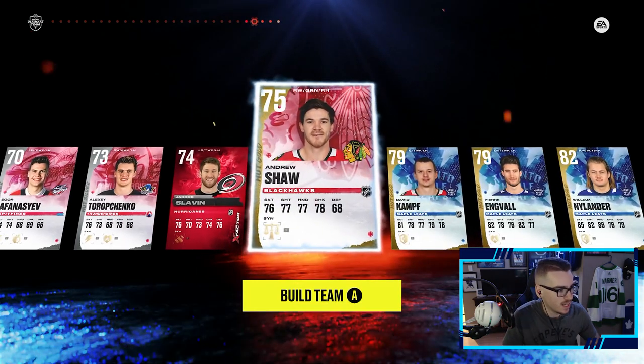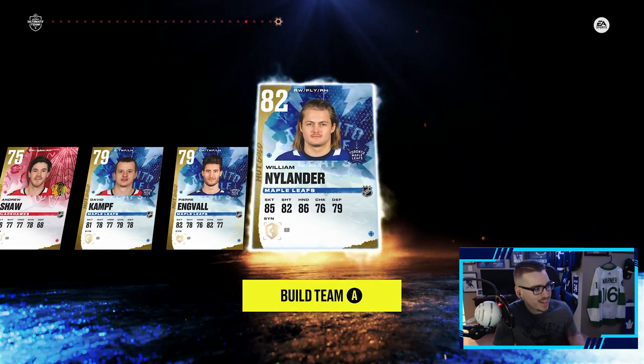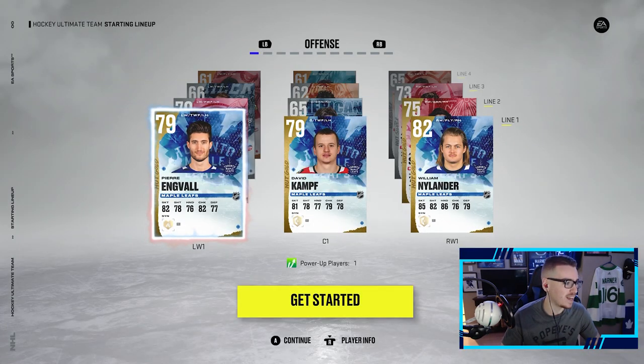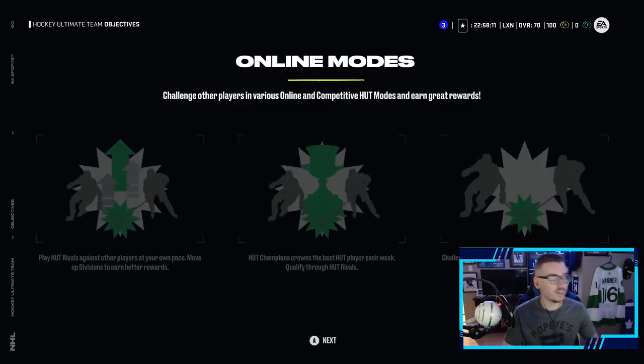I don't think we're going to use Slavin. Oh, we got William Nylander! Okay, we got Nylander, we got Engvall, we got Kamp, and then we got Andrew Shaw. Hey, we'll take that — we got a free Willy. We're just gonna do all this setup stuff and then we should get a free pack, so let me do all that and we'll get back to you when the packs are ready to go.